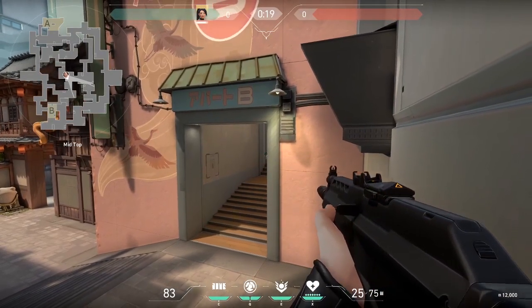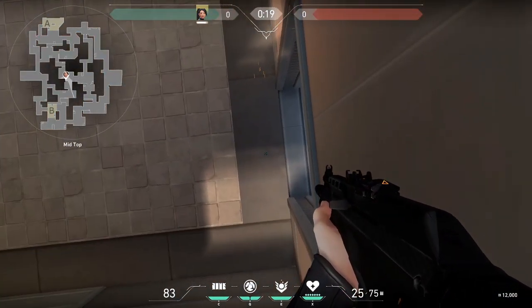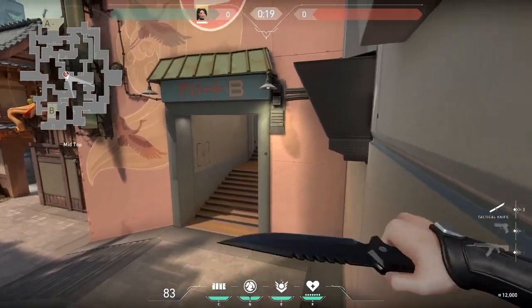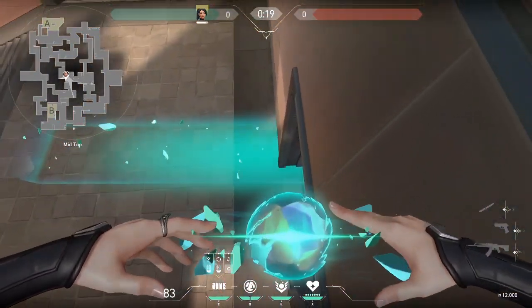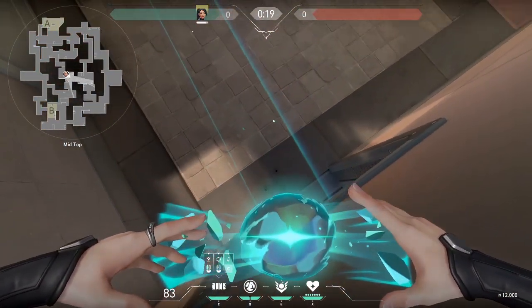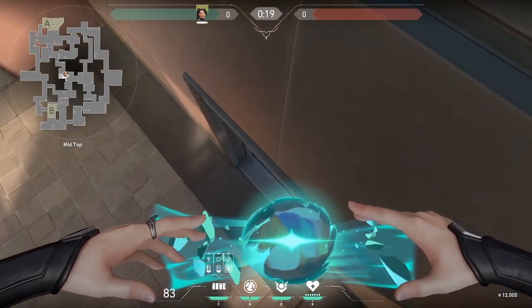If you know your enemy is in A — whether they're rotating through CT or through heaven on A — you can sit here and it is a hundred percent headshot angle because that's all you see. You do have to figure out where they are though, because if they're coming from T spawn it might not be a good spot.